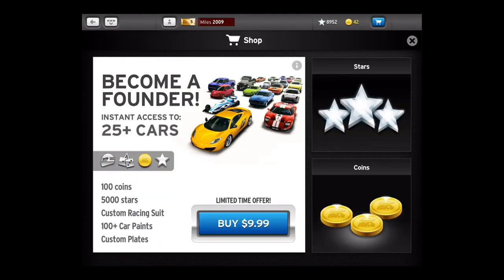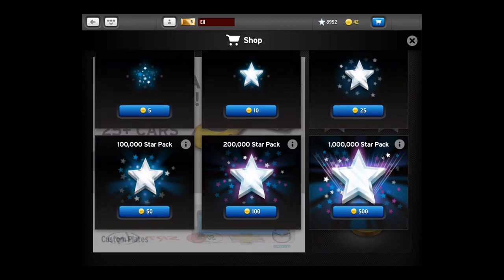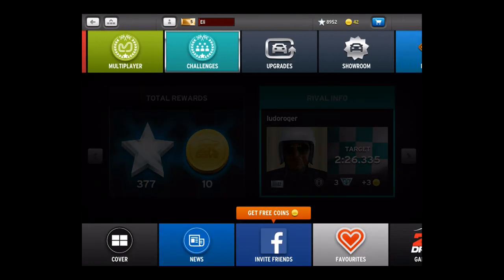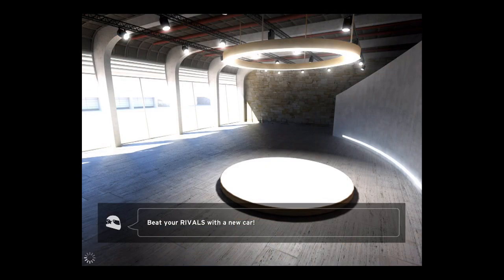So let's take a look at the car store now that I've earned some coins. For an initial $10, you know, you get a whole bunch of junk which gets you a huge head start in the game if you don't want to play it normally. Otherwise, you can convert your coins to stars, or you can purchase coins for anywhere between $0.99 to $100. Pretty typical. Menus in this game are bananas — slides in every direction.